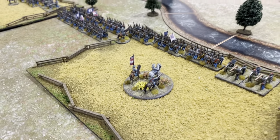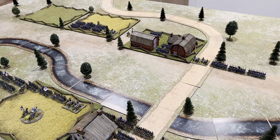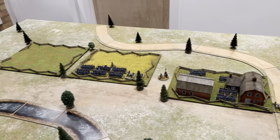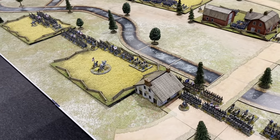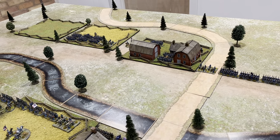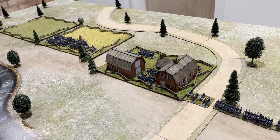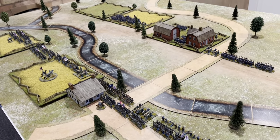All commanders are rating eight. The Union second division will be coming on — I'll roll for each brigade. Victory conditions: Confederates must break the Union forces, Union must hold on or break the Confederates. If we reach turn five with the Union still holding, I'll call that a minor Union victory. Let's go to turn one.